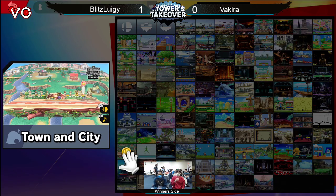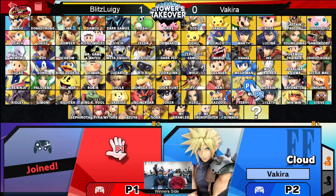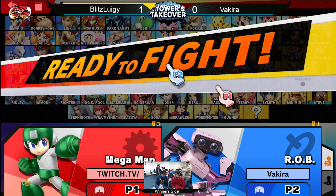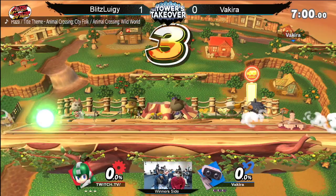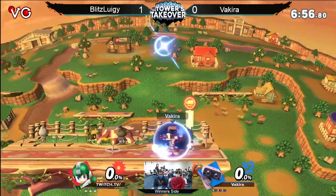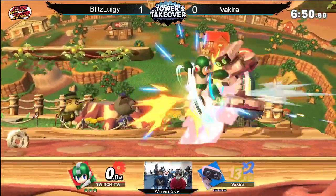Blitz definitely seems like the better player. Blitz Luigi is not passive at all — even in matchups where he needs to camp, he loves to fight. I have never seen Vakira's R.O.B. — this is something new. So we're going to be seeing the R.O.B. come out, which makes sense. The man plays Duck Hunt, he plays Mega Man, so it kind of fits into the category of characters. Blitz Luigi sticking with the Mega Man — this is pretty much his only character. I believe he used to play Bayonetta a little bit before, but now the Mega Man is just tried and true. Vakira out here with the R.O.B., decided to switch things up, going up a tier.